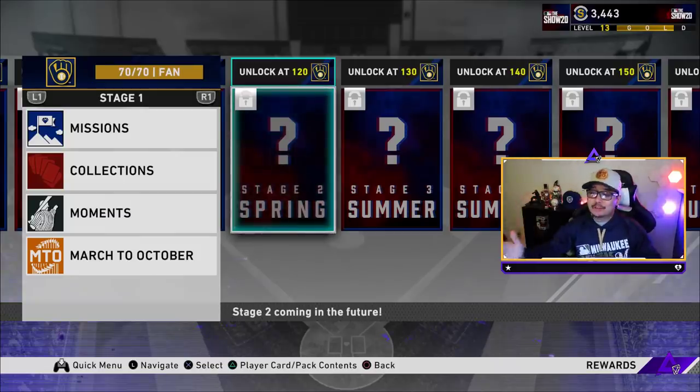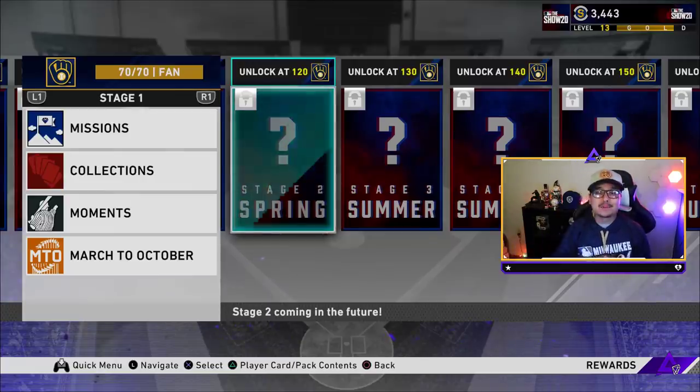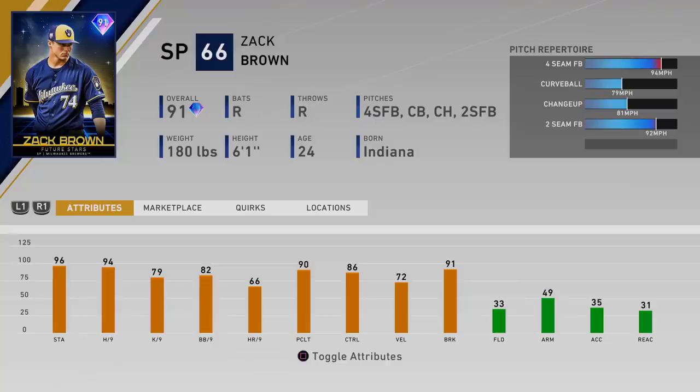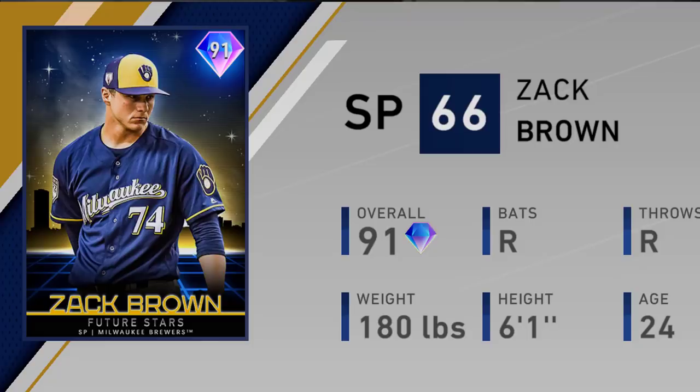Zach Brown is your diamond Future Stars for the Milwaukee Brewers — 91 overall right-handed pitcher. I want to pinpoint something on the card real quick. I love all the card arts on the Future Stars cards, and I feel like the Milwaukee Brewers Future Stars card looks so good with that color.